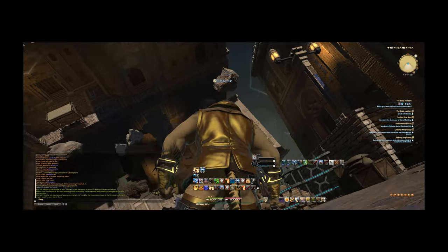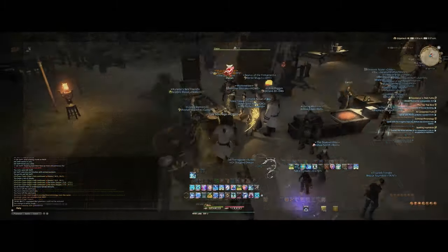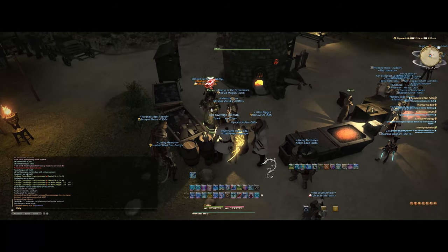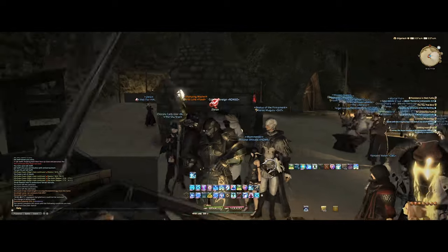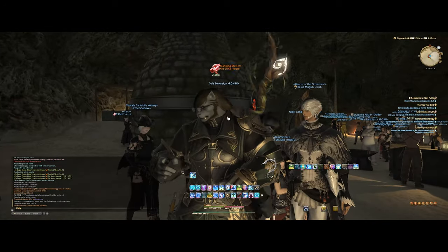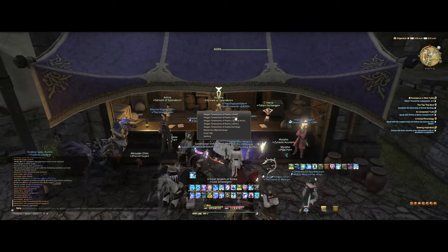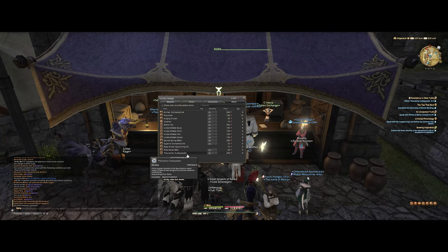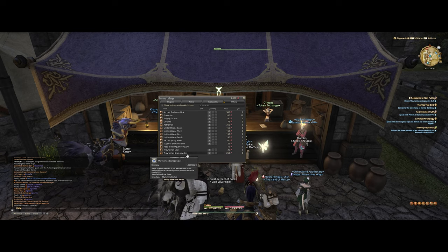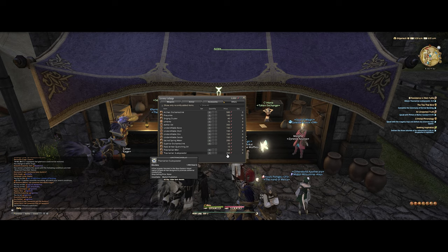In order to get more relic weapons, talk to the Zlatan NPC on a different class and he will give you a quest called Resistance is Not Futile. The requirement of this quest is that you obtain 4 Thavenarian Scale Powder, which can be obtained from either Avan Rihanna in Revenant's Toll in Mordona, or His Mina in Idyllshire. Don't worry too much, because these can be obtained quite easily at 250 Poetic Tomestones each — a total of 1000 Tomestones per weapon.